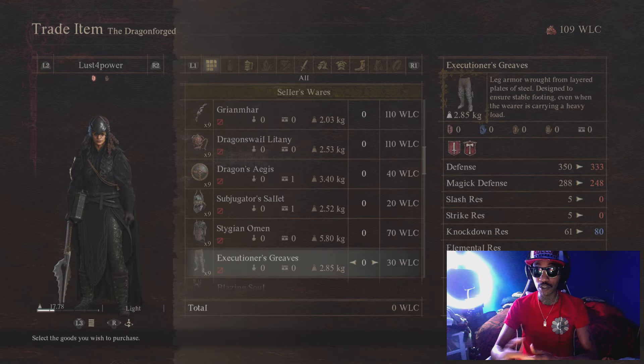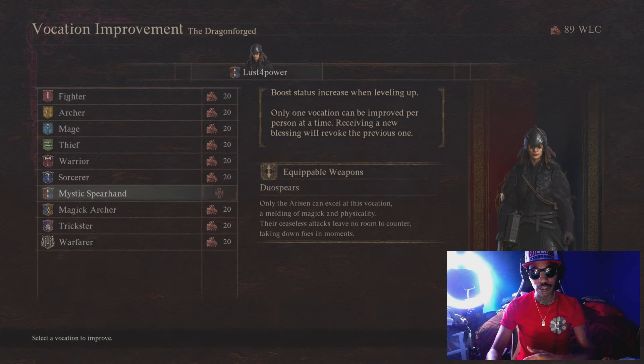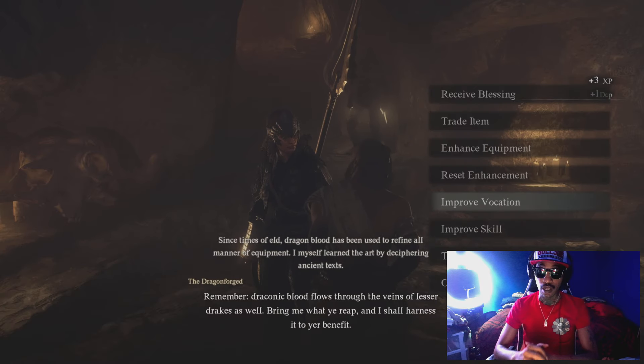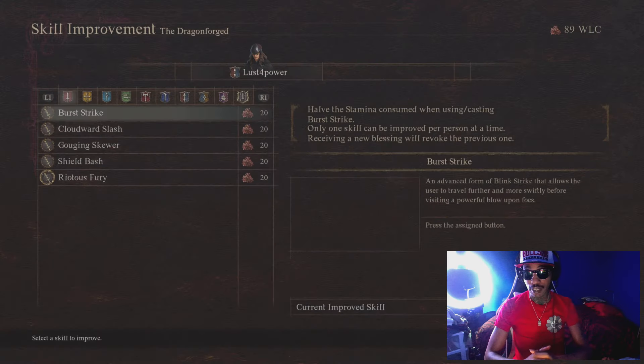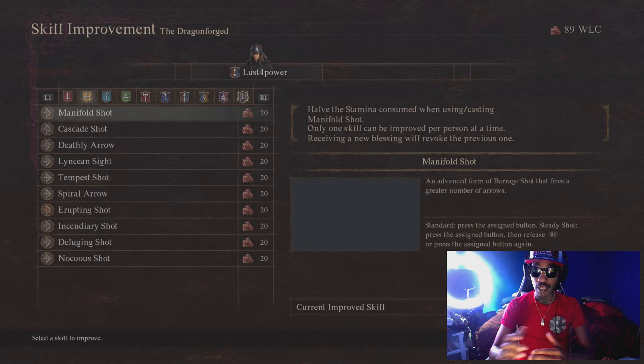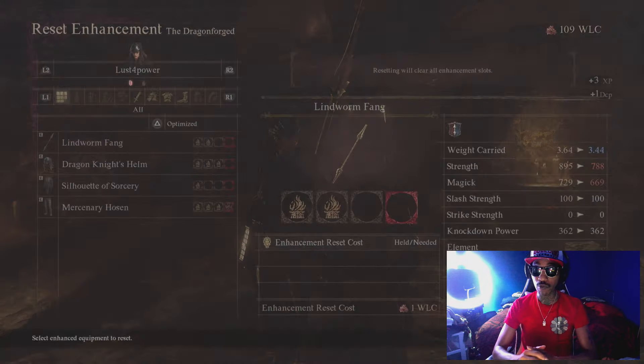What's good, it's your boy Luzopawa and welcome to another Dragon's Dogma 2 video. Today I'll be showing you guys how to get Wyrm Life Crystal weapons and armors, and you can even improve your vocations and vocation skills with Wyrm Life Crystals at the Dragon Forge. These weapons and armors have some of the best stats in the game and look absolutely amazing. You'll also be able to reset any of your forge weapons here with just one Wyrm Life Crystal.